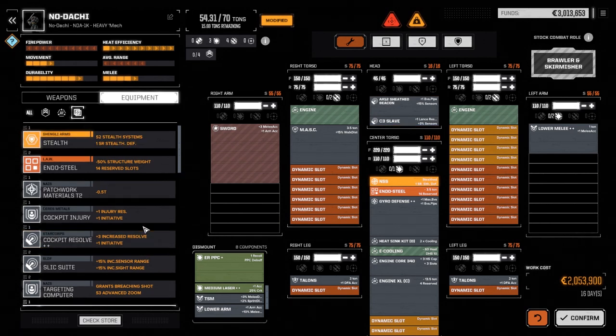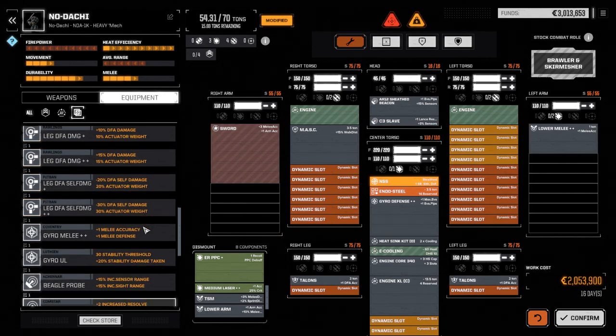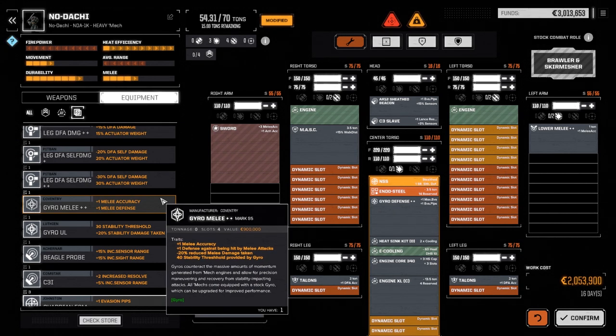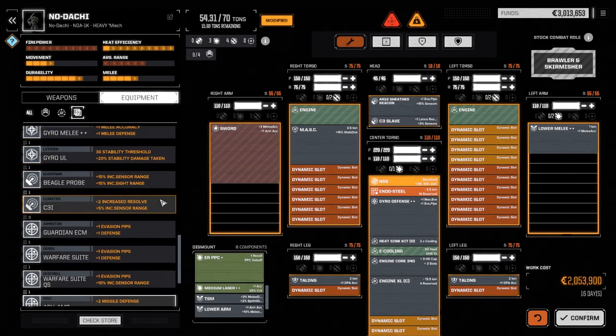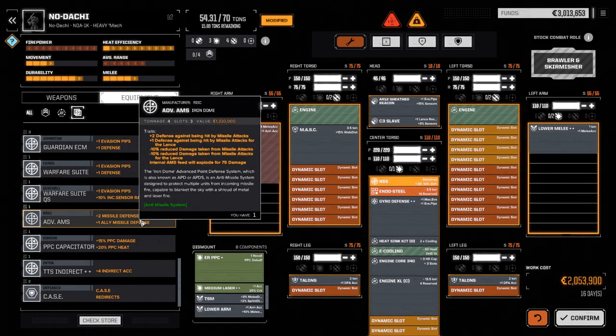Melee-wise, I don't think there's anything else we can put on here that's going to help us out. The melee gyro gives a bonus to hit, but I would rather have the evasion — we've got a pretty good chance to hit as it is already. AMS, right. Defense against being hit by missile attacks for the lance. I'm not sure if that's within a certain range — it doesn't say it is. That might be one of the things we end up pulling out, but let's have a look.